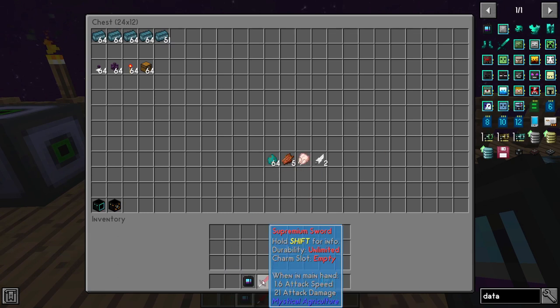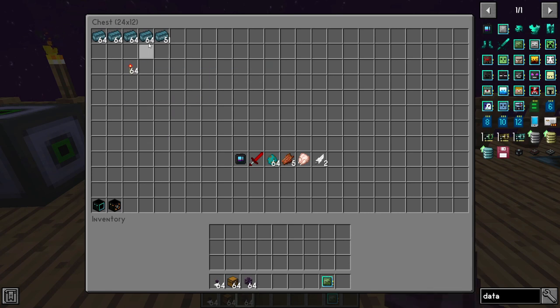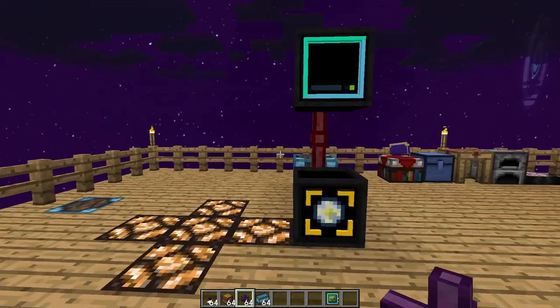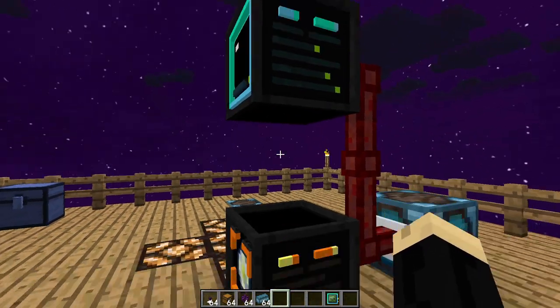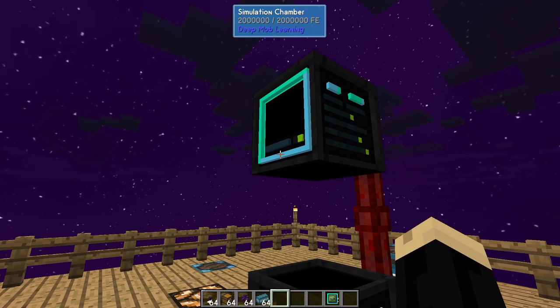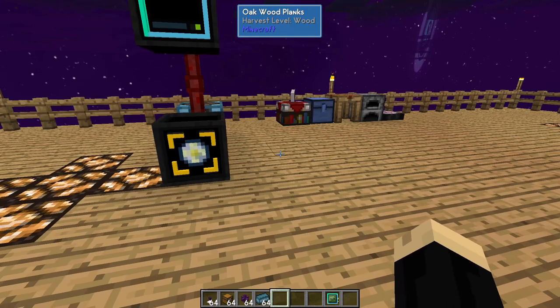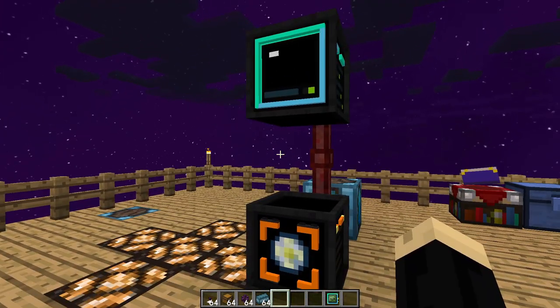What we are going to grab are some extraction cables, chests, regular item cables, and some polymer. The way I have this set up, I leave a space between the simulation chamber and the fabricator and put the simulation chamber on top. You can do these side by side with the space between — that would also still work. I find for space this is a little better way to do it.